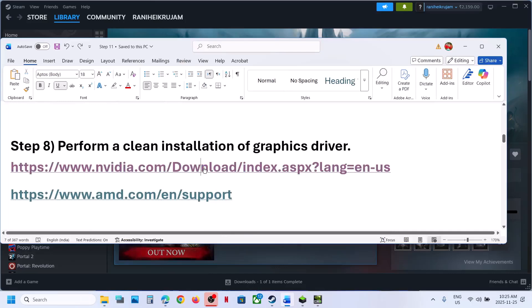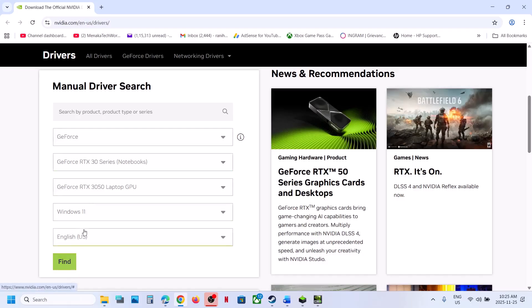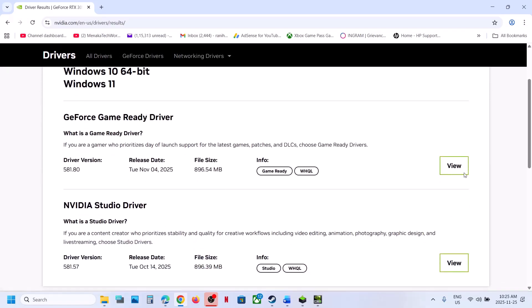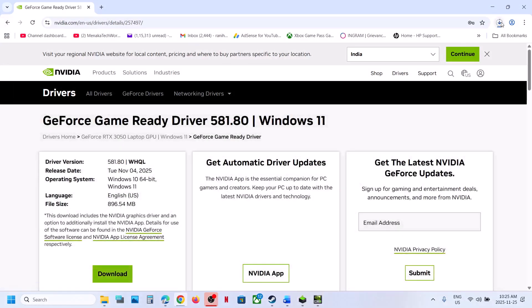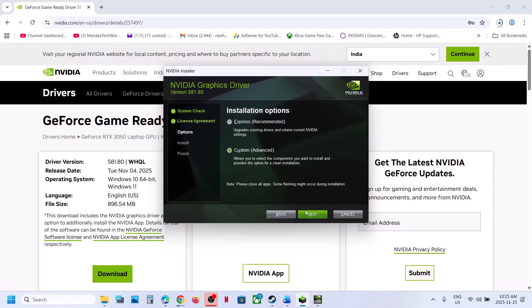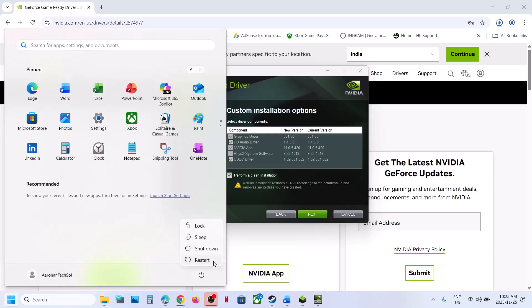Still not working? Perform a clean installation of your graphics card driver. If you have an Nvidia card, go to the Nvidia website, select your graphics card and operating system from the list, and click Search. Download the latest GeForce Game Ready Driver. Run the exe file, click Yes, click OK, click Agree and Continue, select the Custom option, click Next, and put a check on 'Perform a clean installation.' Once it is done, restart your computer and then check.